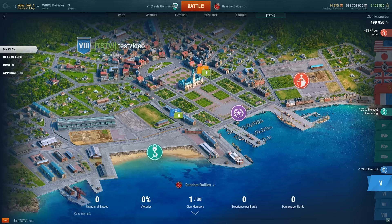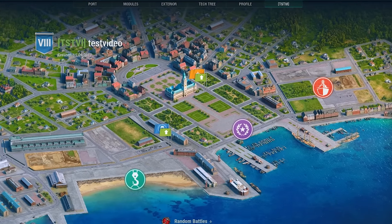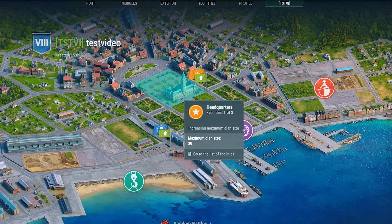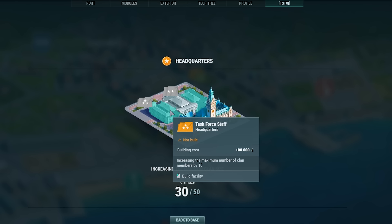We're at the Central Square. Right in front of us, you can see the main building — the headquarters. It can host up to 30 clan members. Like any administrative structure, it can be expanded with a couple of additional facilities. Their construction is a pretty costly thing, but you'll be able to expand your clan with 20 more members.